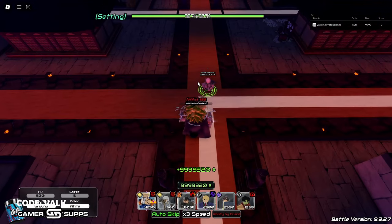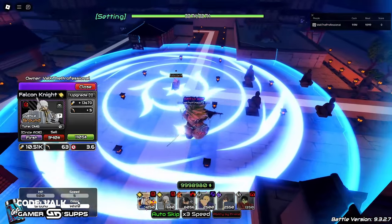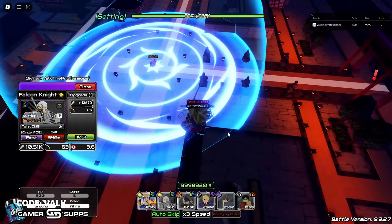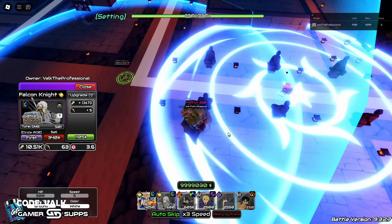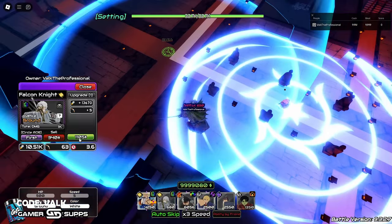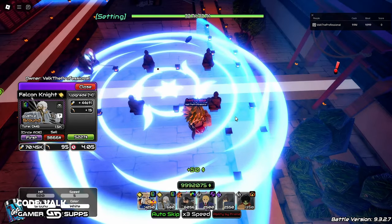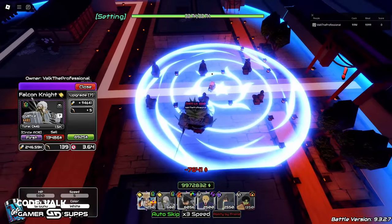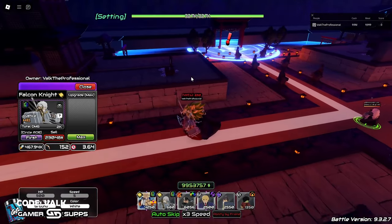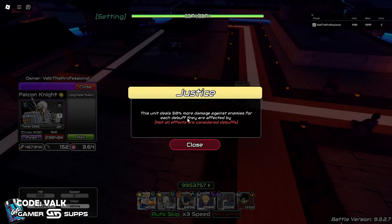We'll do one at a time because I do want to see the animations. On placement: 10.51k, 3.6 SPA for 680 cost — absolutely insane, super super good. He's not a chase-down, just the animation — he just sits there. We've got Falcon Pierces Circle, a little stabby move, Winged Cut where he throws a gust of wind. He ends at 467k with a 3.64 SPA — really really good.